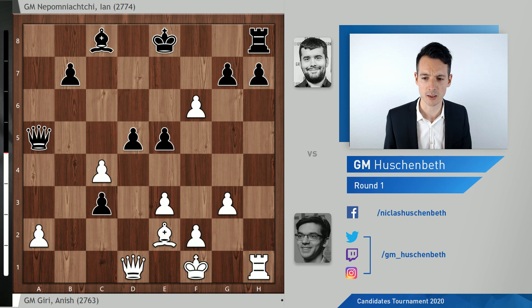Gxf6, gxf6. Another alternative, by the way, would be to just castle — also all equal. But the position is anything but easy to play. What are the trumps for both players? Well, white has the safer king, but on the other hand, black has the strong passed pawn on c3. So it really comes down to concrete move-to-move play.